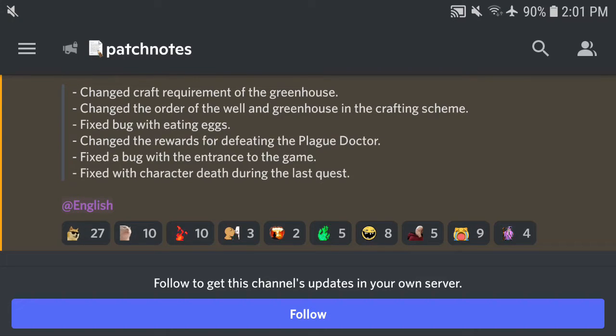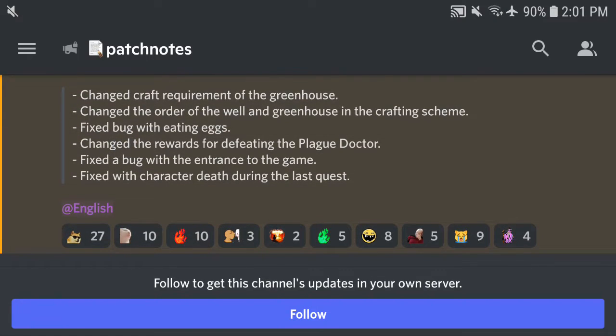The third change is that the greenhouse no longer needs a water purifier to build. It used to need a water purifier and a toolkit — back then it also needed the crafting bench, but that got removed a long time ago. Now, with the chemistry lab, you only need the toolkit. And instead of the water purifier, you just need the draw well — basically just the simple well. You don't need to make it into a purifier.